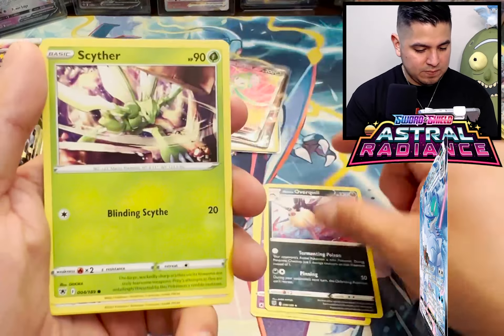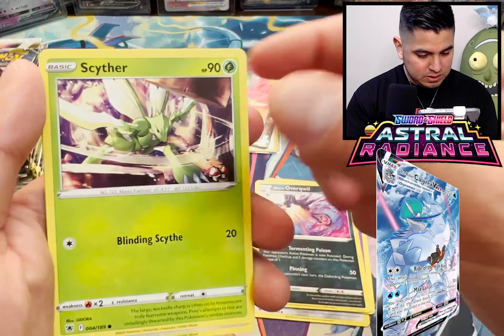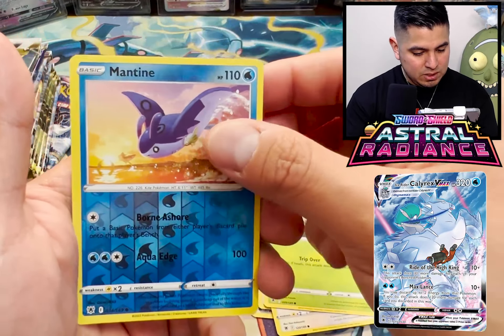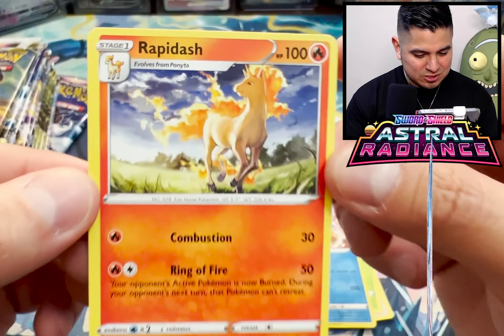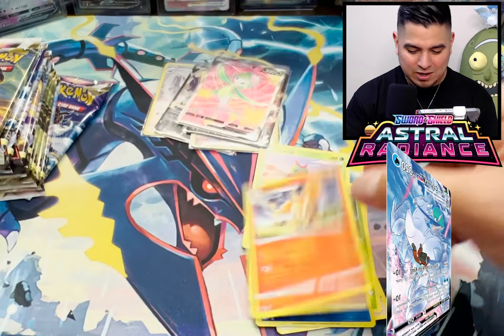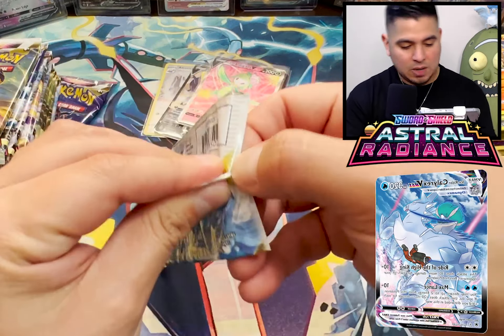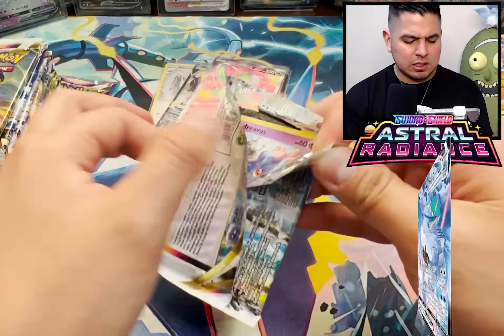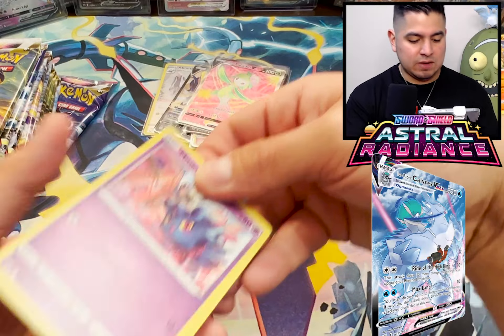Palkia and Dialga Origin Form do not have a full art - kind of upset about that. They took out cards. I was talking to someone today and they were saying - look at this Overqwil. I just found out that Origin Form Palkia and Dialga do not have a full art. The Lucario V-Star doesn't exist in the Japanese set, so they definitely made that one up. I heard they did that with Aggron in Brilliant Stars.